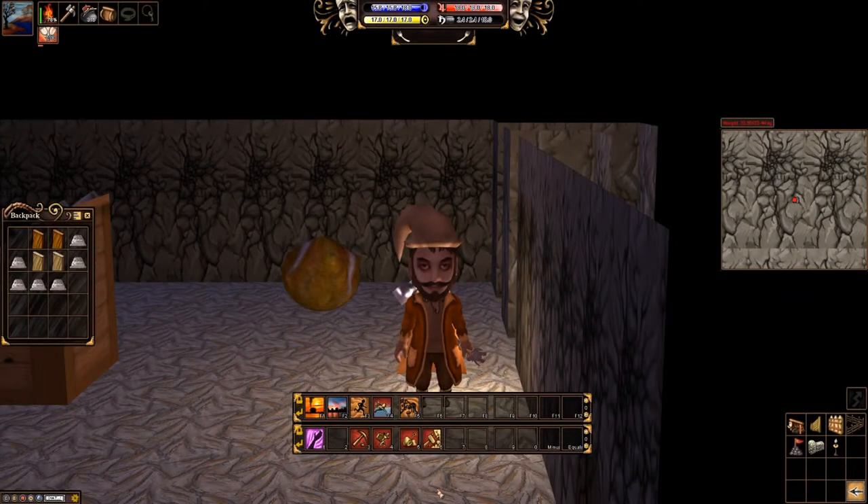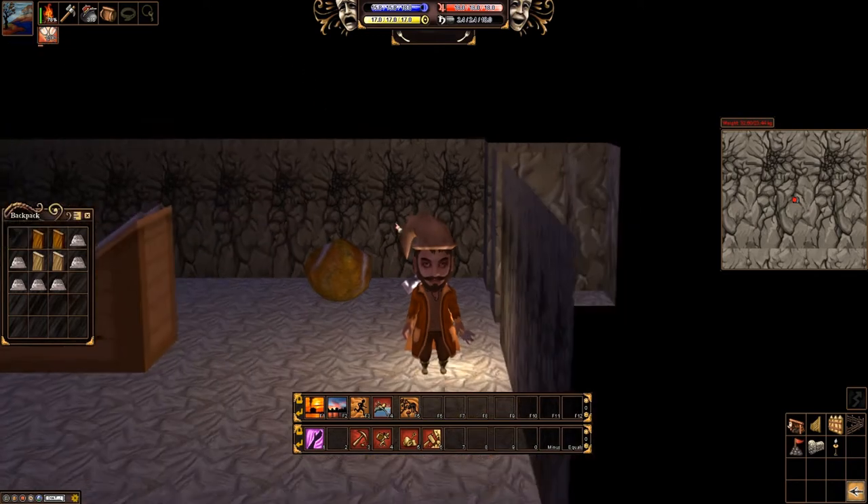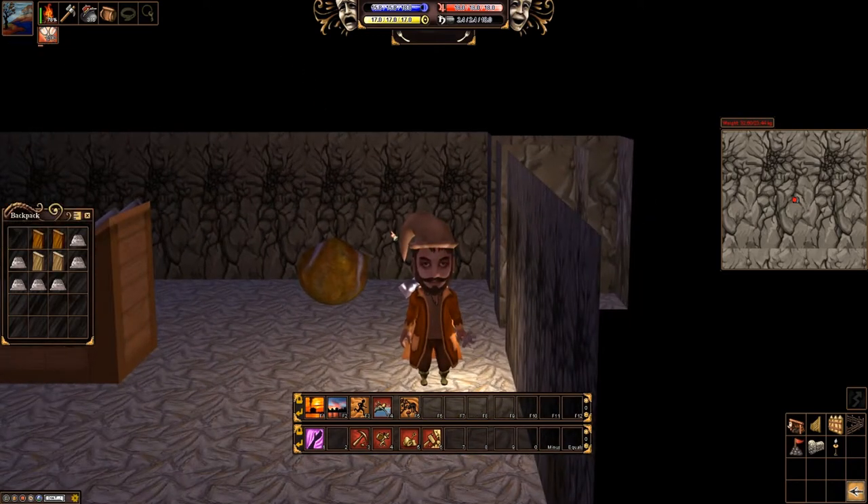Hey everyone, welcome back to Salem. In this episode we're going to work on building up our base a little bit, working on building some walls. First off, what you're going to need is the skill Simple Fences. I've already learned it — what you will need is 800 Arts and Crafts, 2,000 Hammer and Nail, and 800 Law and Lore. It's not too much, very easy to get.